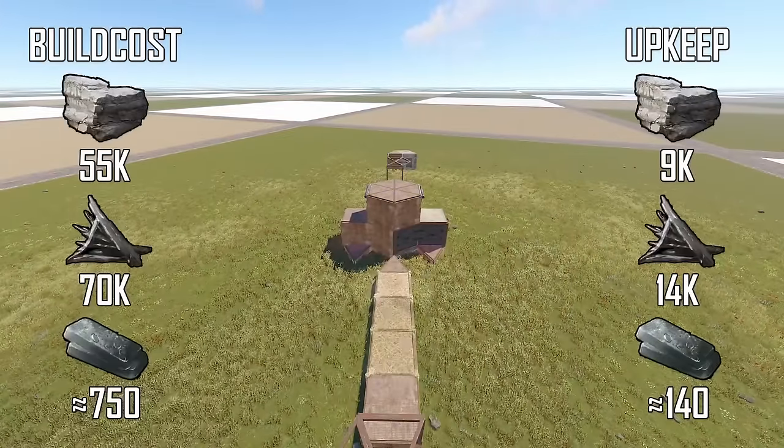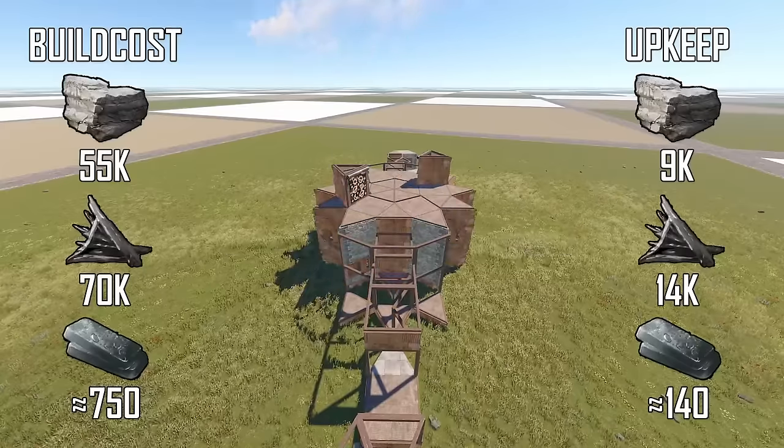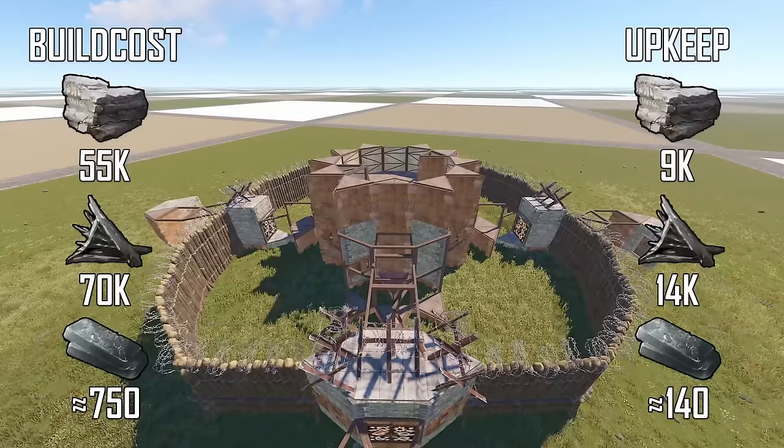Introducing Amethyst — a multi-TC base with open core, a spacious starter, two roof bunkers, and a wide-gap shooting floor, fit for a duo, trio or quad.